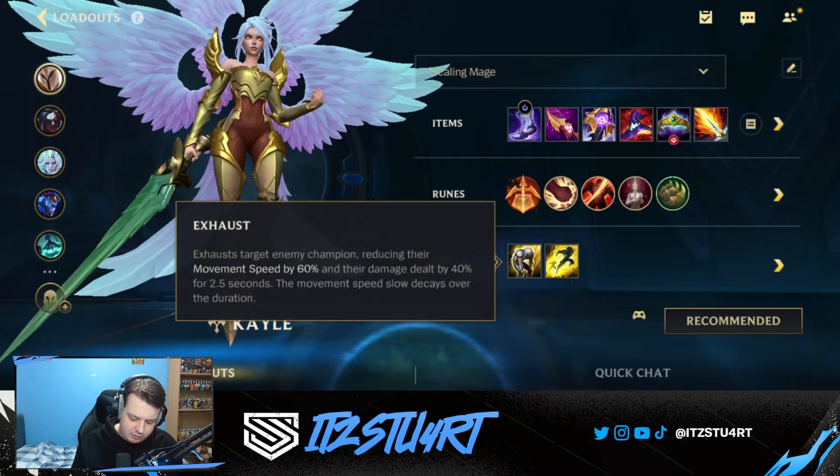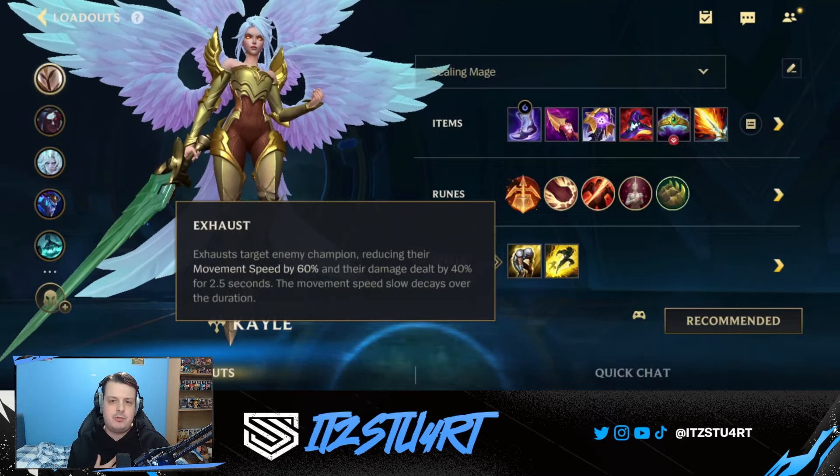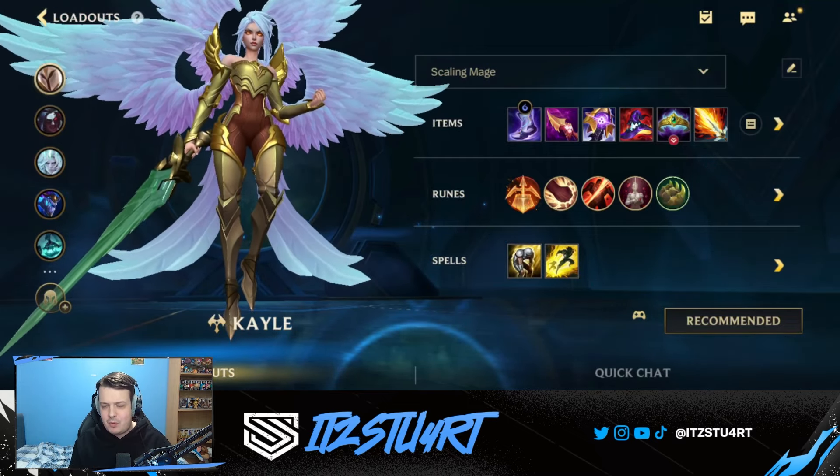For summoner spells we have Flash and Exhaust. The reason for Exhaust is that since Kayle is a great late game scaling champion, her early game is weak. If you get caught out, you can use Exhaust to slow enemy champions, reduce incoming damage, and potentially escape to safety. It also helps when you reach level 5 — you can go in, use Exhaust, and try to win the 1v1. That's everything for Kayle's build.